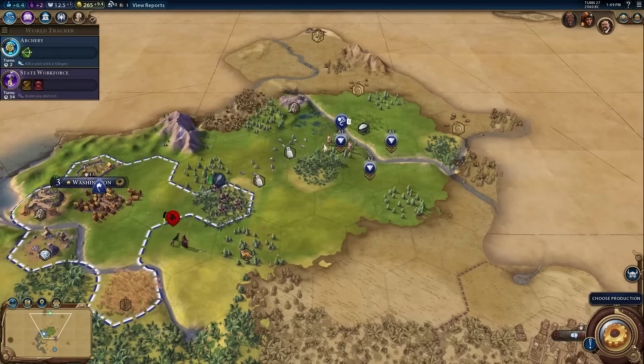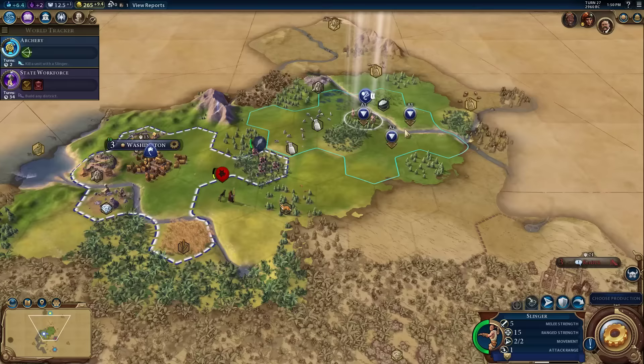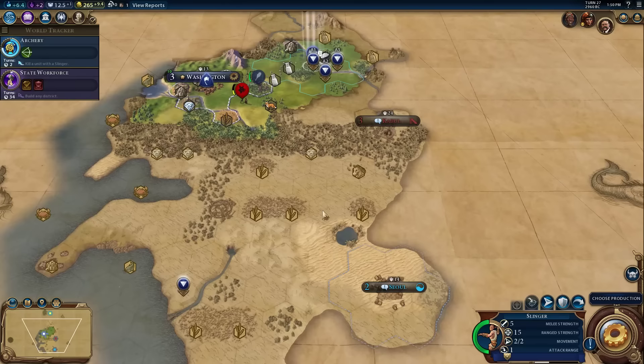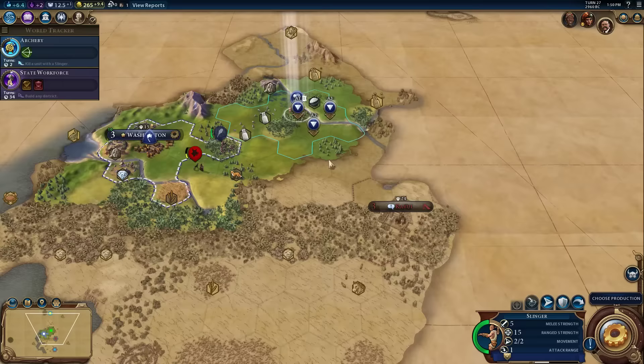I've got my slinger here and I kind of want to keep this spot because I was really thinking of settling this area. Why would I think about settling this area? Well, there's a few different reasons. First of all, there's lots of good spots. It seems like a really good area - it's got some cattle, stone, it's on a river. It feels like a good strong place for a city. There's stuff going on.